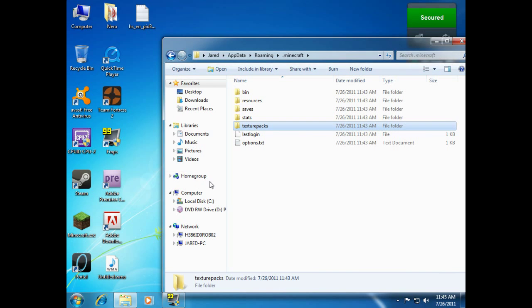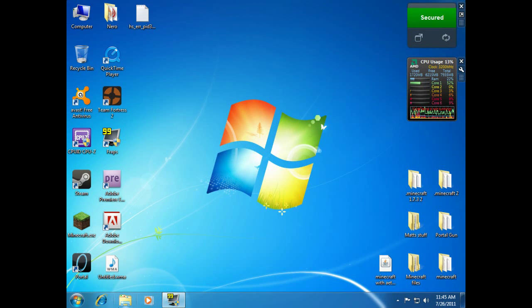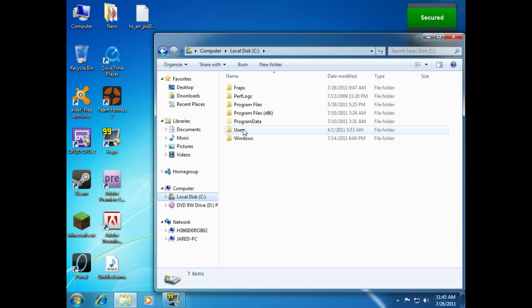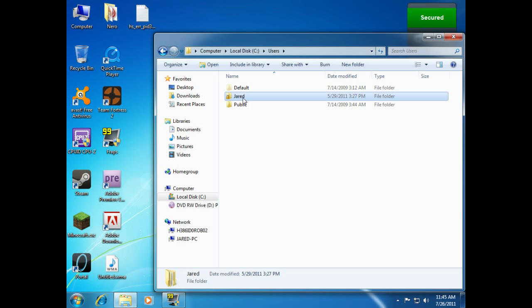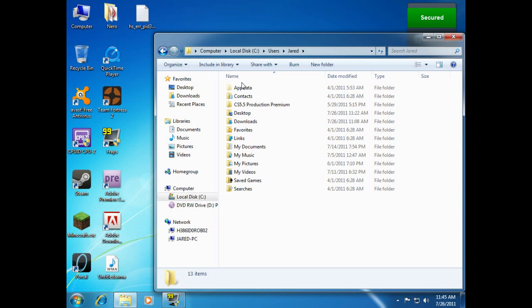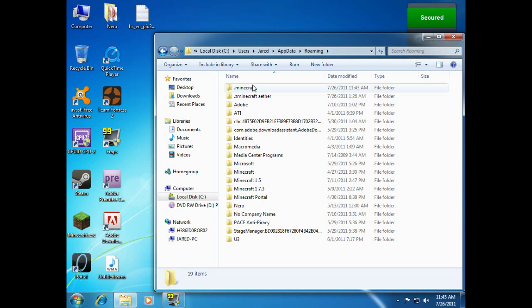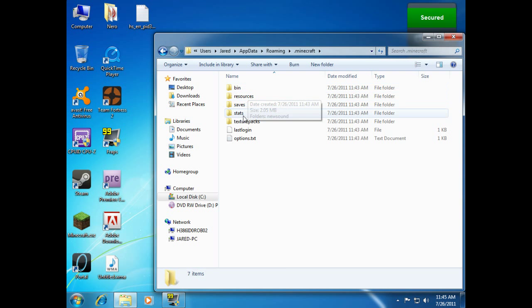So to actually find it via the path, we're going to open up Explorer. We're going to go to Local Disk, then Users, then click on the name of your computer, and then click on AppData — which is that hidden folder I was talking about, which is why it's grayed out. And you're going to go to Roaming, and here's .minecraft. Click on it, and here we are.